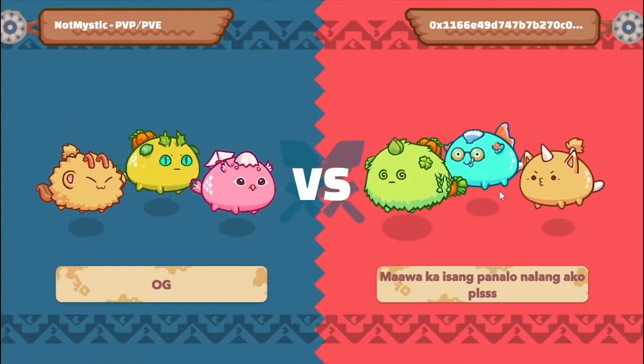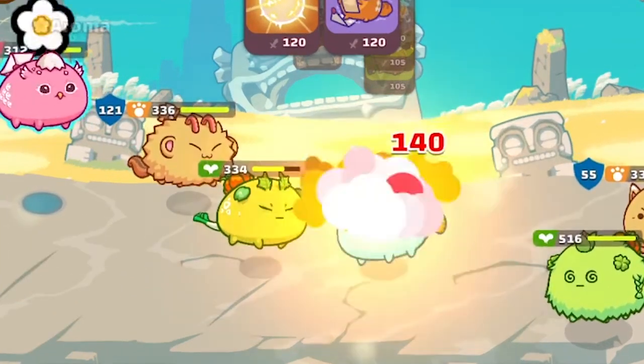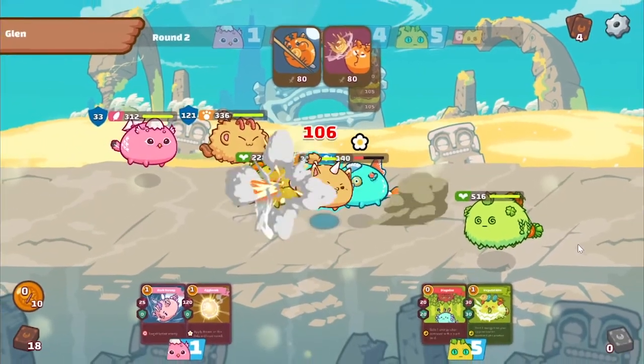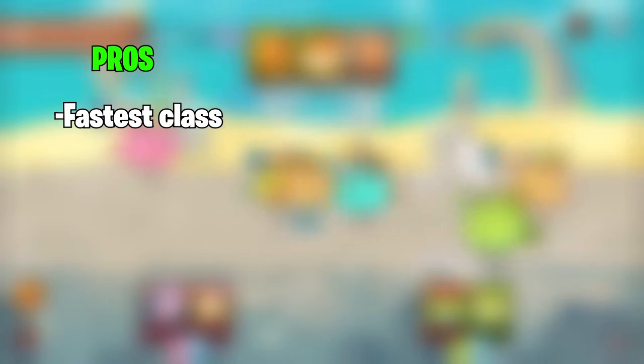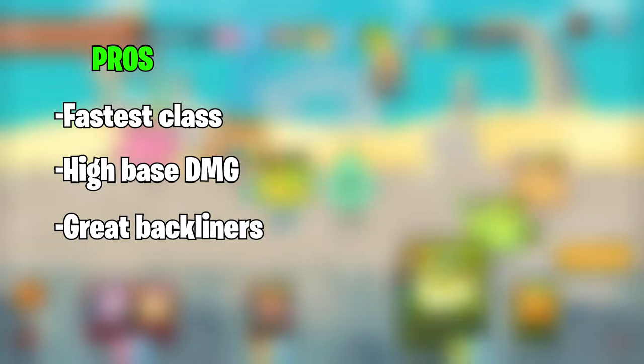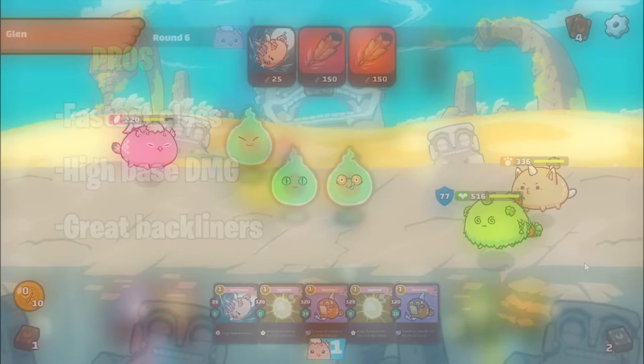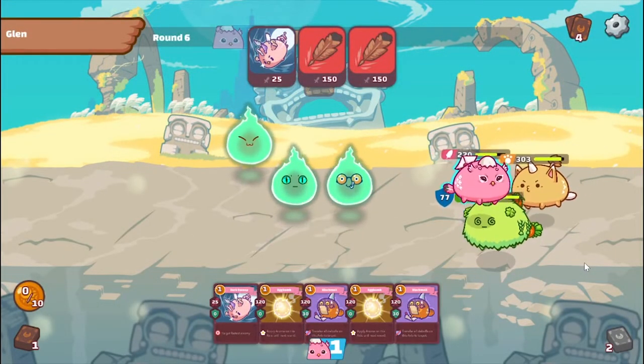Up next are the notorious backdoor killers — Birds. These Axies are fast and pack a punch with some of the highest damage cards in the game. Birds are the fastest class, surpassing even pure Aquas in speed and are almost always guaranteed to attack first. They are very raw damage oriented, able to dish out immense damage from pure stats alone. They are also some of the best backliners with great 1v1 potential, and possess utility cards that can target specific classes or directly attack the fastest enemy.